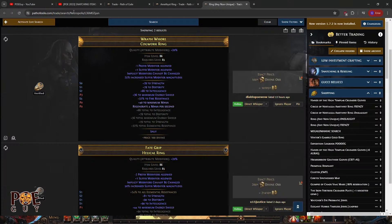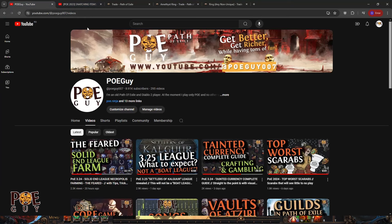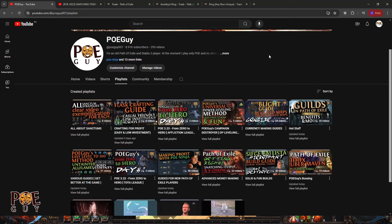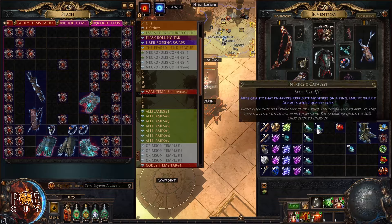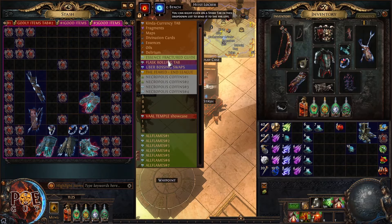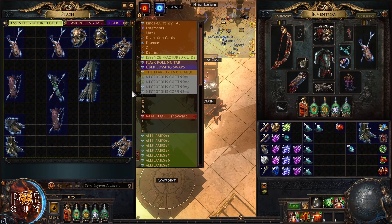Keep in mind, if you watch my YouTube channel: in the playlist I have all the crafting guides you need for casual or new players — flask crafting guide, cluster jewel guide, and this essence crafting on fractured bases. These are brainless, very easy, very low investment methods. A lot of new Path of Exile players have made their first Mirror of Kalandra just doing these simple crafts.